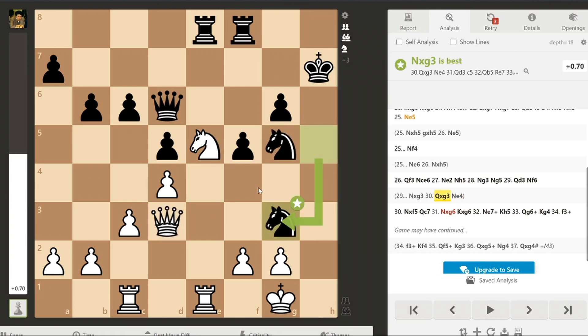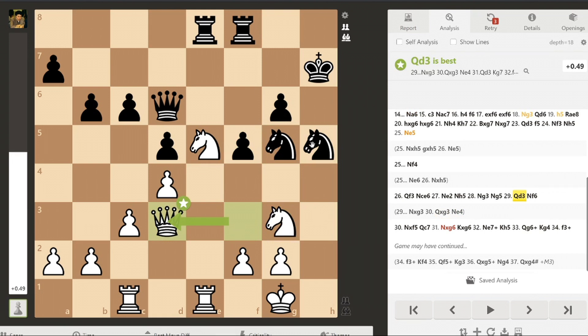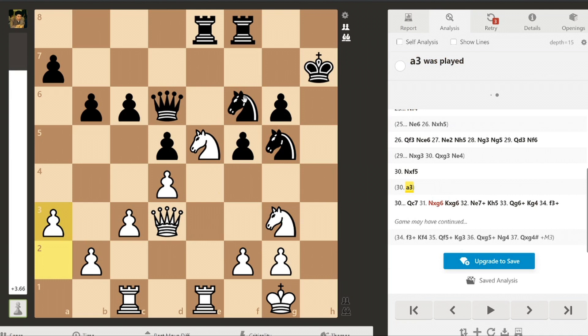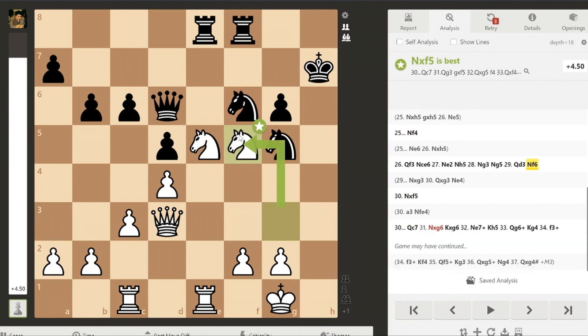But Yasser goes against the spirit of the position and plays Nf6, a very questionable move and a blunder which costs him the game. Nf6 repeats his mistake of not following through with his original idea of Ng5 to capture the e4 square. I did not make the same mistake — rather than playing a weak move like a3 which allows Ne4, I seized the opportunity by playing Nf5, opening up the center and the kingside in a much more favorable position for me.